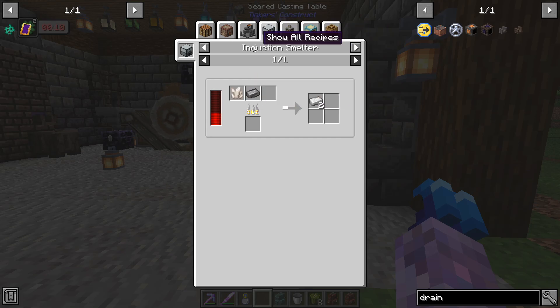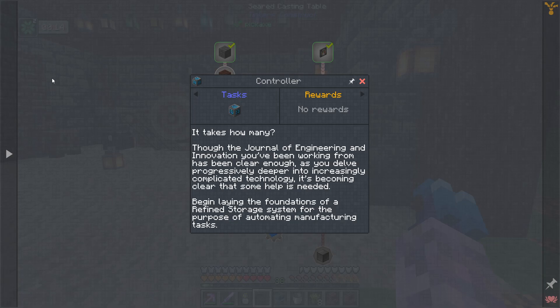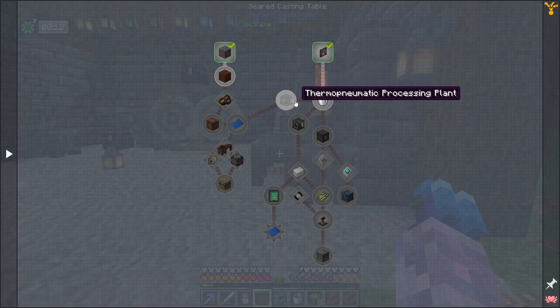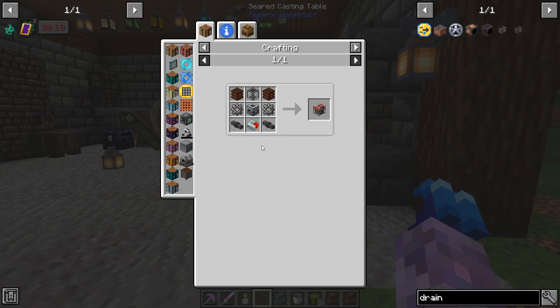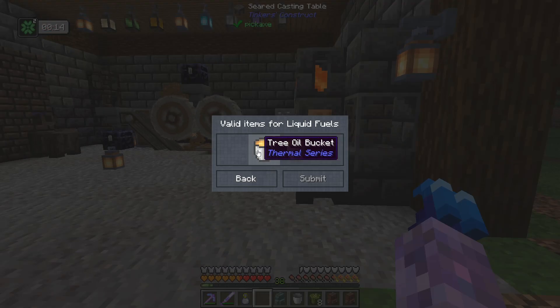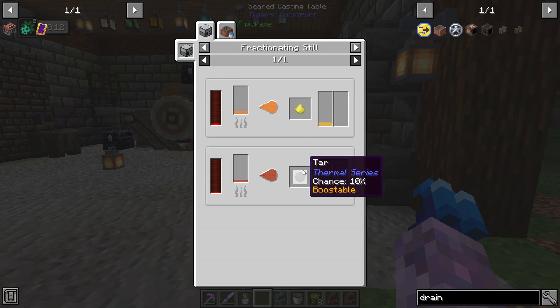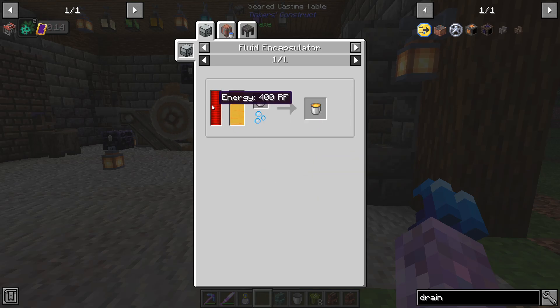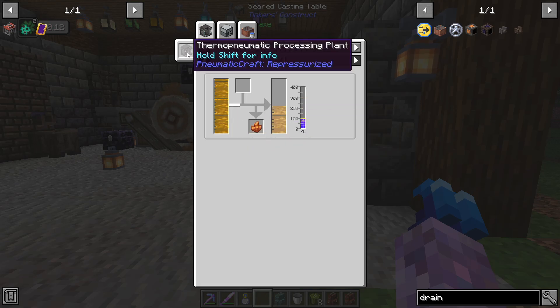We've got the induction smelter so it looks like we need this whole pressure chamber thing. I've seen it done but I've never done it myself, so let's see what we can do. The first quest for Pneumaticraft is making this liquid compressor and some liquid fuels. We can either get tree oil or refined fuel — refined fuel is the whole fractioning still route, but I kind of like the sound of tree oil.